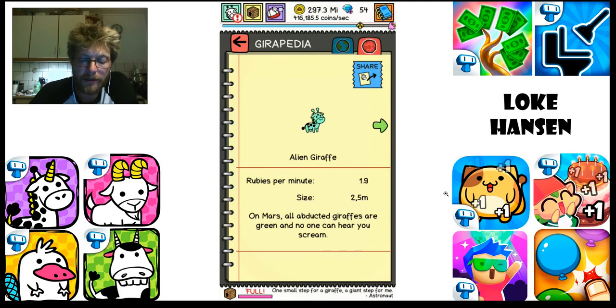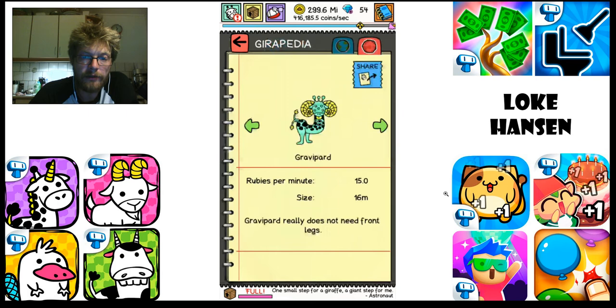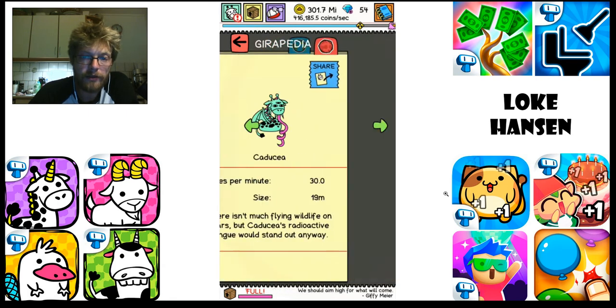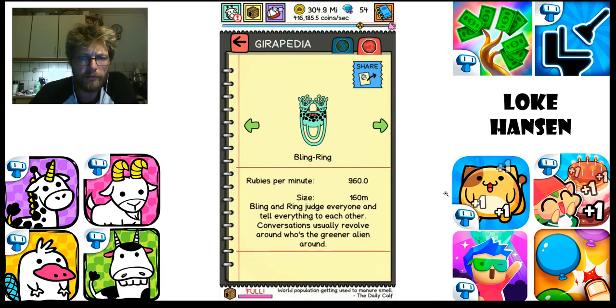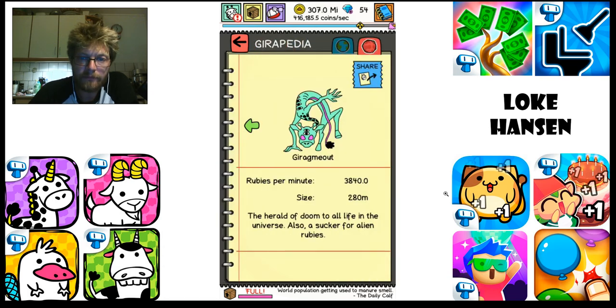In the alien world we have the alien giraffe, the evolved alien giraffe, Equilibrious, Gravipod, Caduceus, Rapib, Calform, Jeroxious, Bling Ring, Giravanna — and that is the last being in the alien world.